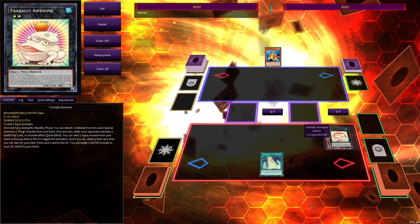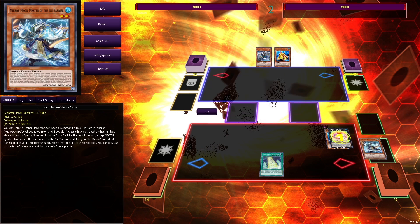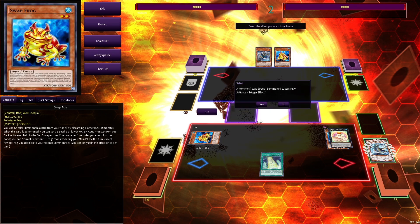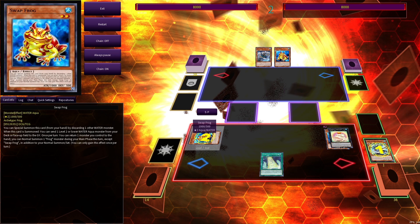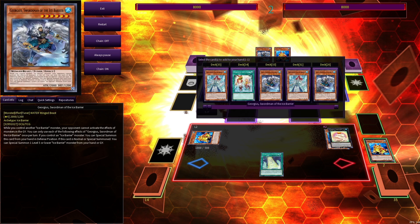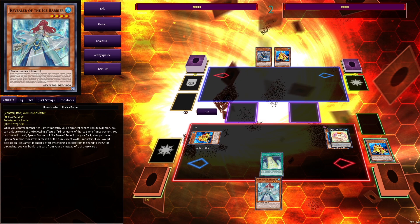Toad by itself doesn't seem like much, but it does generate some advantage. So we'll end the turn, it'll go to the opponent's turn, and during the standby phase we'll activate Toad's effect. You need to detach specifically the Mirror Mage — Mirror Mage will go to the graveyard, you'll Special Summon out a Swap Frog from your deck. In the new chain, Mirror Mage's effect will activate to get you a search, and then you'll use Swap Frog to chain block. With Swap Frog, you will send another Swap Frog from your deck to graveyard, and then with that you can search any Ice Barrier card. From this situation, I would definitely go for Revealer, because it is your best starter.